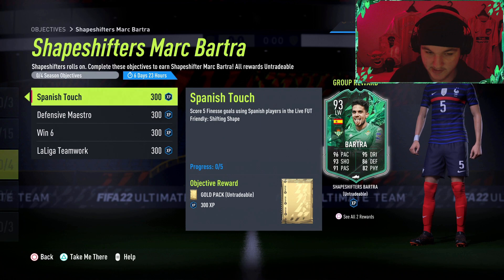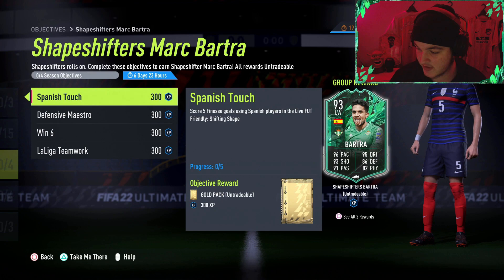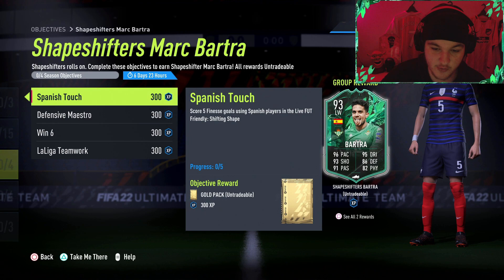If you guys are new to these objective guide series, whenever EA release a new player objective or a pack objective - any type of objective - we'll go over it and give you guys my tips and tricks along the way. Starting off, we've got this pretty cool Bartra card.